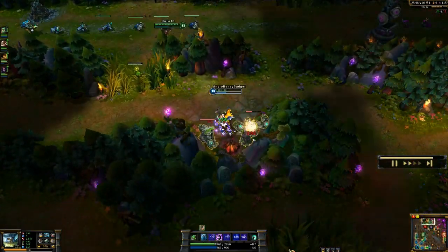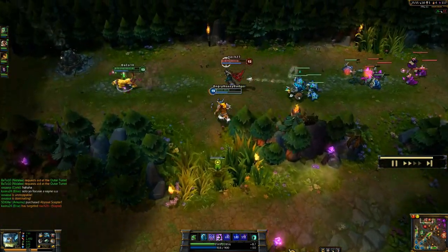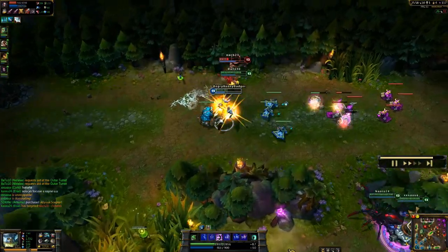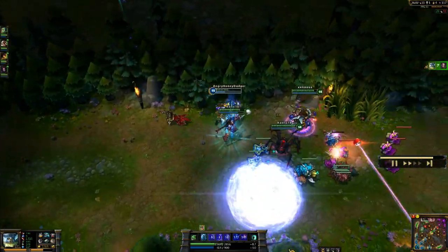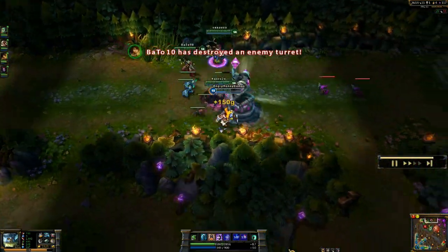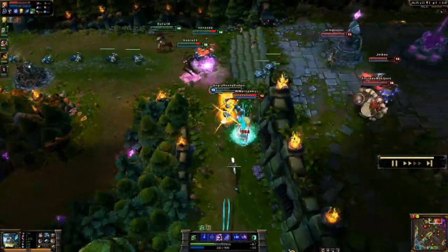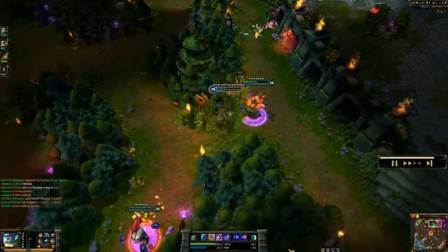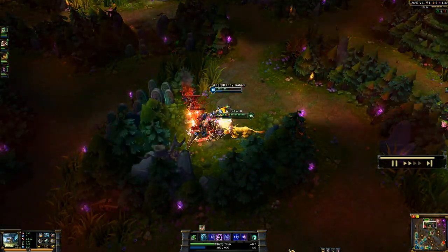Luckily here I'm going to be able to pick up a kill that probably wasn't going to be mine — I'm just helping. I'm going to slow down the Vayne, get knocked back, take some damage, and just Reckless Swing to end it. So just going to keep pushing forward with the team. While I was back not too long ago I did pick up some Magic Resist, which is going to go towards another item I'm building. Picked up a nice little assist there with Amumu, who is doing well this game — very helpful for our team. Got a lot of gold right now.